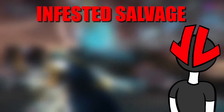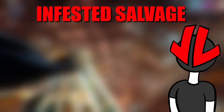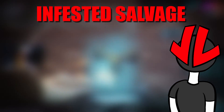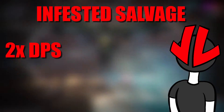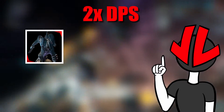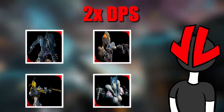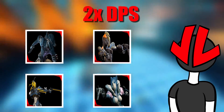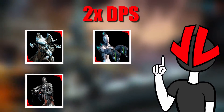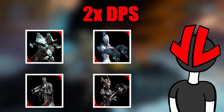Infested Salvage. For Infested Salvage, you just need to keep enemies away from you and the three computers, so there's no need for a Tank or a Support frame here. Two DPS frames and two Utility frames will be all you need. For DPS, they'll be Volt, Ember, Mesa, and Saryn — just damage, damage, and a little bit more damage. For the Utility frames, Frost, Nova, Vauban, and Khora are best — CCs, slows, all of that good stuff.